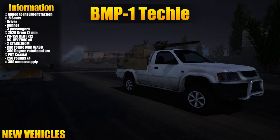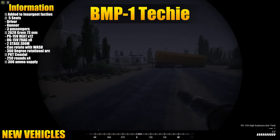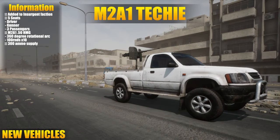Now for my favorite - the BMP-1 techie. It's a glass cannon type vehicle, being very lightly armored, but it has a BMP-1 turret on the back of it. It can turn a full 360 degrees and you can utilize the WASD keys to orientate the turret. Expect the techie to rock around a bit when you do fire, though. Finally we have the M2A1 techie - it's nothing amazing but it's an extra variant that provides some heavy support if needed.